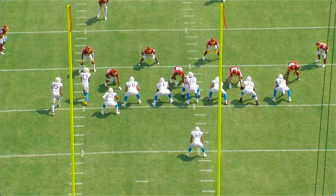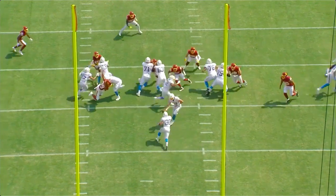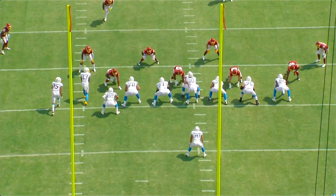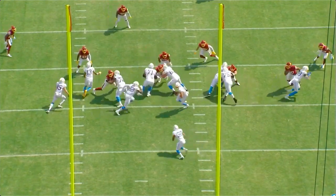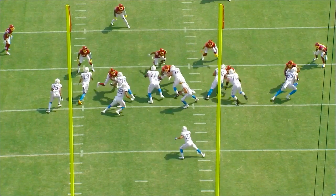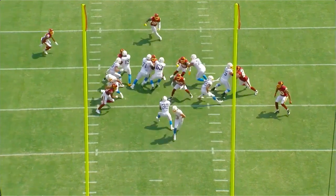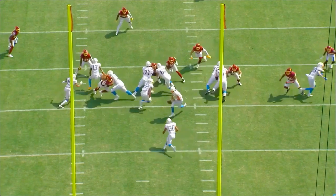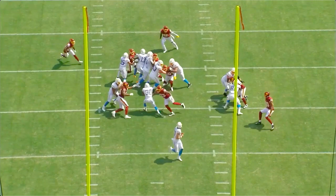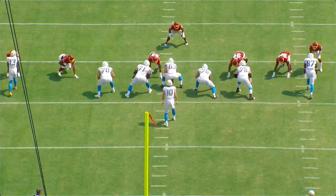Now versus Chase Young, a bad run rep. Good first step, but he kind of gets that hand outside — Chase Young's got his hands inside him on his breastplate. It's kind of a bad punch and then he loses his balance. It's still not the worst block in the world; if this guy gets blocked up you can still live with this play. But it's 11 guys doing their job.